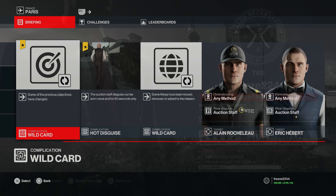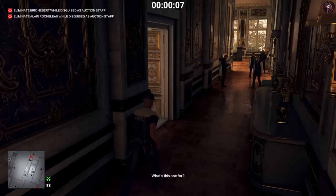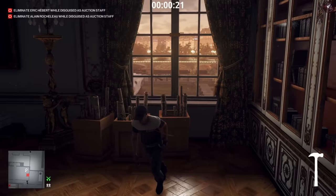Level five says the auction staff disguise can only be worn once and for 60 seconds only, and we have to take out both targets while wearing it. Same start location, same equipment. They've switched up which targets we're going after. Run straight over to where the first target is and lure him into the room — as he passes the door, open it, throw a coin in the room, and he should head on in.